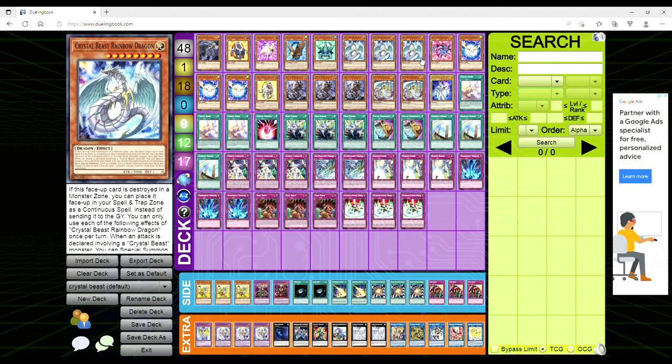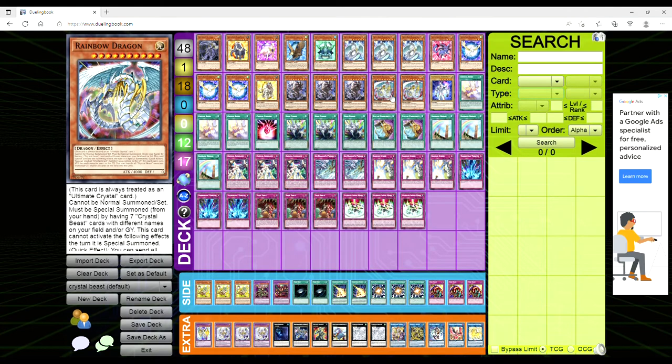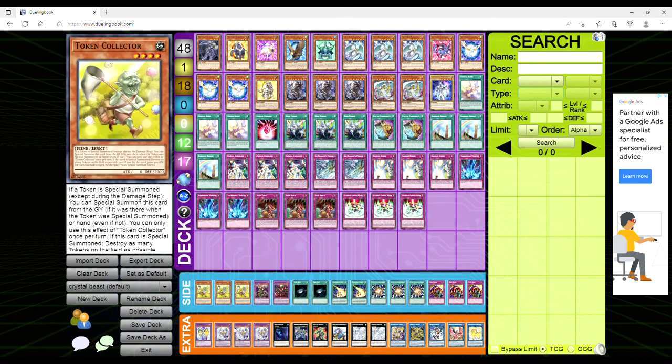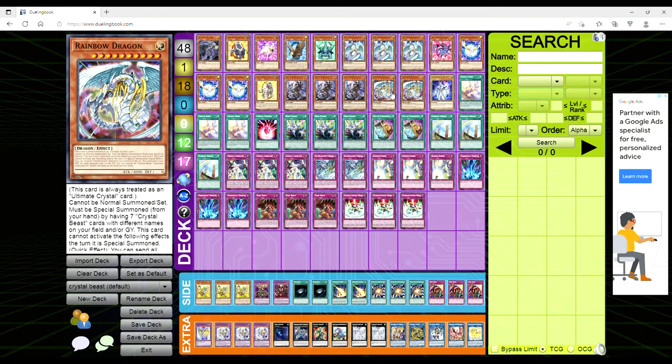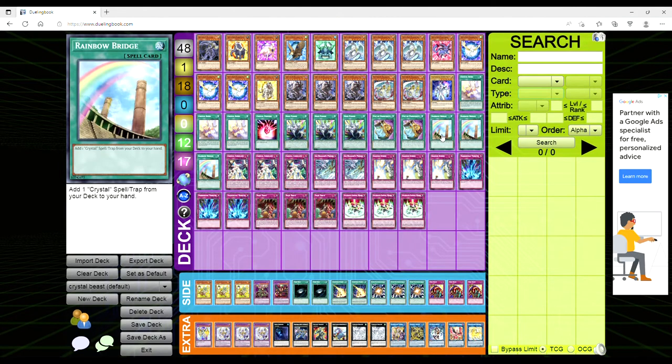Crystal Beast Rainbow Dragon has a really interesting effect — same as the others: if destroyed while face up in a monster zone, it goes to the spell and trap zone as a continuous spell. When an attack is declared involving a Crystal Beast monster, you can special summon it from your hand, and you can banish it when treated as a continuous spell to special summon a level 4 or lower Crystal Beast from your deck, like Sapphire Pegasus, but you negate its effects. If you do that, you add an Ultimate Crystal monster from your deck to your hand — that's going to be Rainbow Dragon. And Neos is included because we're using Neos Fusion to go into Rainbow Neos. Rainbow Over Dragon specifically requires seven Crystal Beast monsters, or you use Ultimate Crystal Magic, or tribute Rainbow Dragon for it.